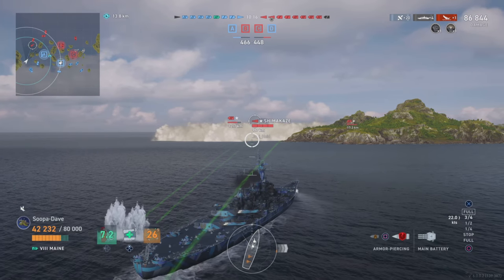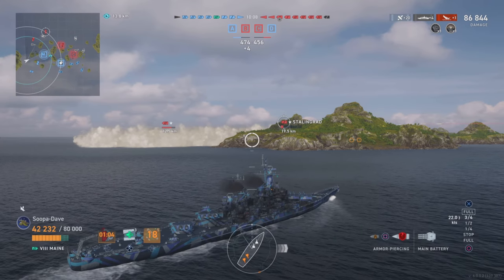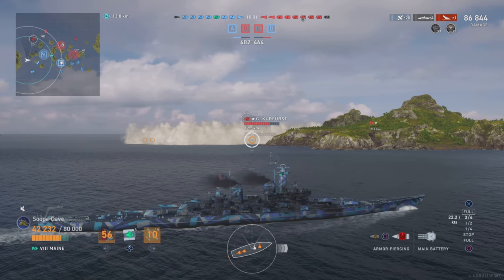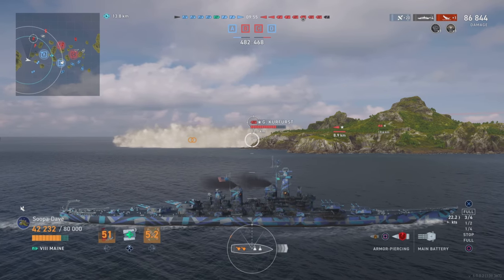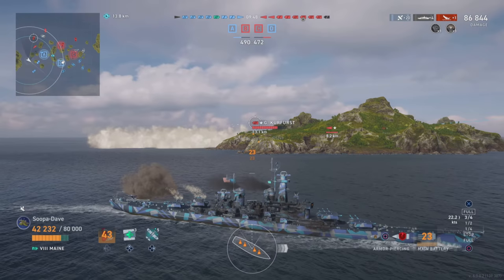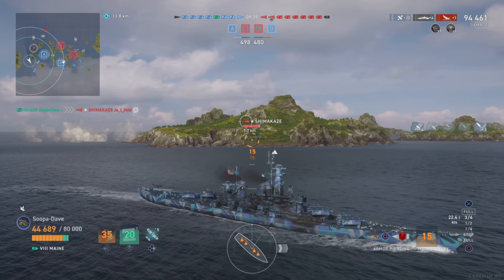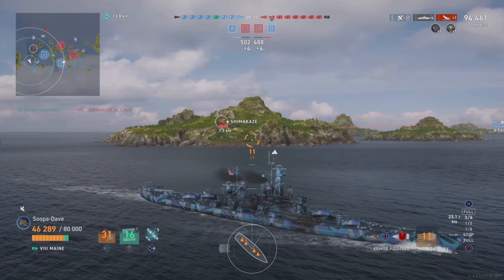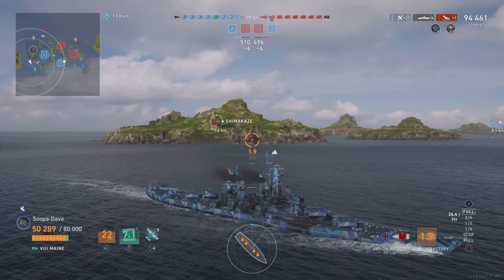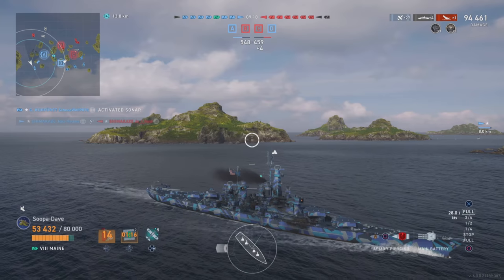I don't shoot the Shimakaze because the Kurfurst is looking directly at me and I'd only have five of my ten guns on him — it's not worth dying broadside to the Kurfurst. His guns never left where I was, so the second I shot he was definitely going to hit me hard. Now we shoot from behind the island while unspotted, and our Shimakaze actually takes out theirs, which is cool — a Shimakaze using guns, that's the way I like to play it.